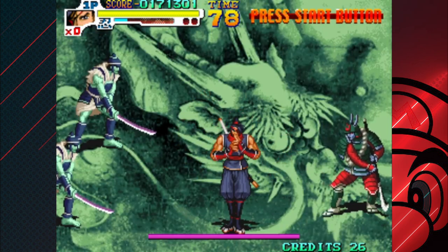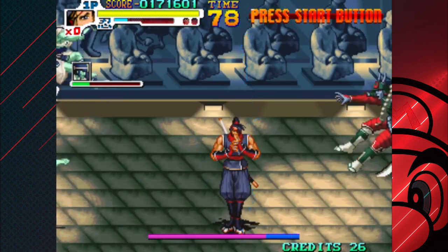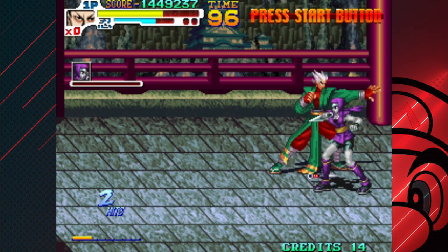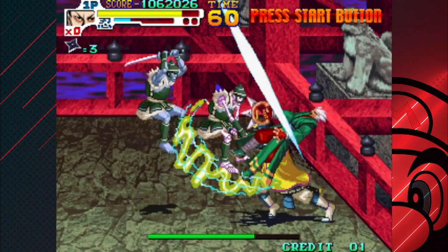Aside from the special attacks, you get an elemental attack to use against enemies by pushing different joystick and button combinations. These are screen-clearing attacks, and you must save up your mana to use them, but they are totally worth it. This game boasts six stages in which you will be fighting a variety of undead warriors and taking on bosses.